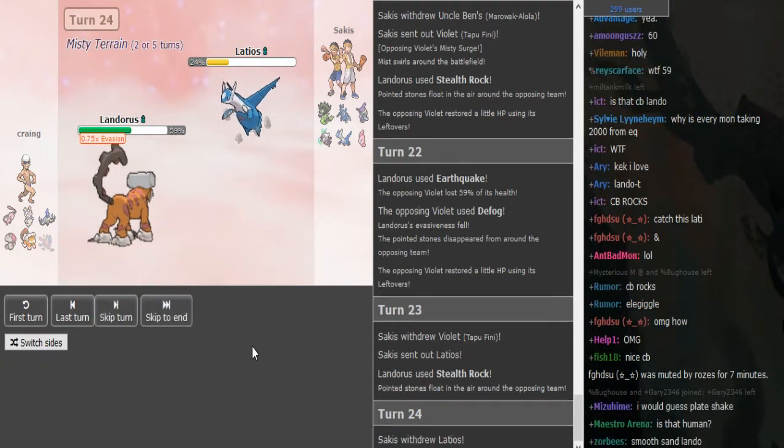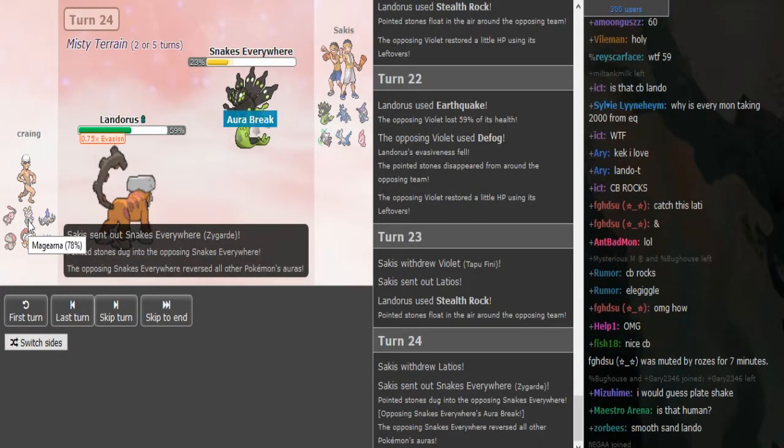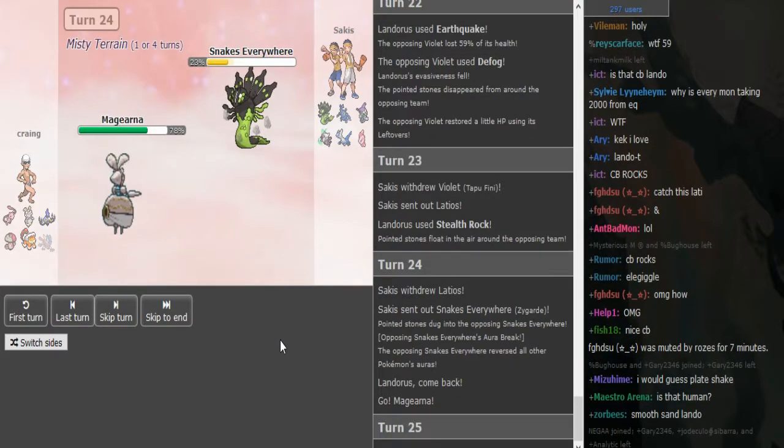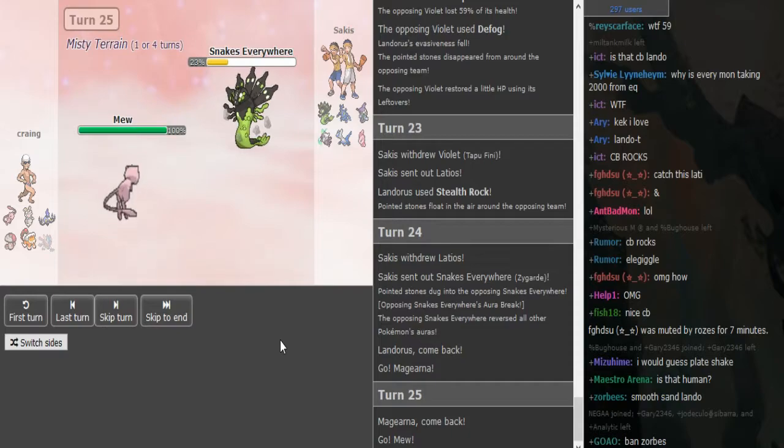I can see a lot of going for Trick Room here, predicting like the Mew to come out, but it does go into Zygarde. So he did protect the Magearna, but Mew also could have come out on the Lando.